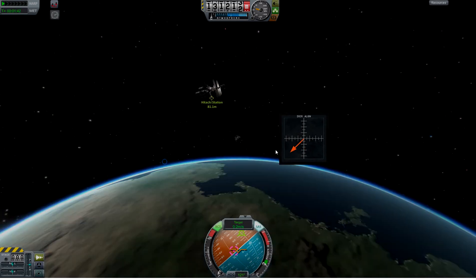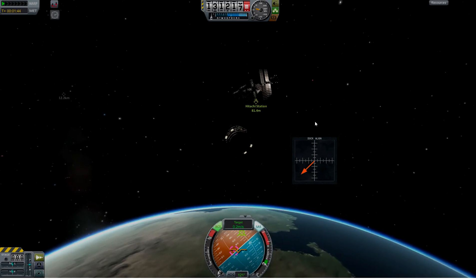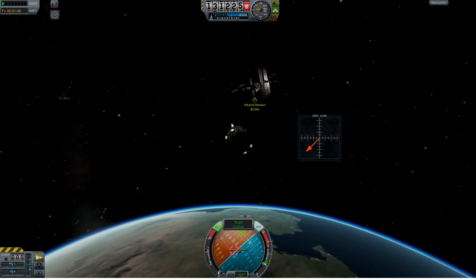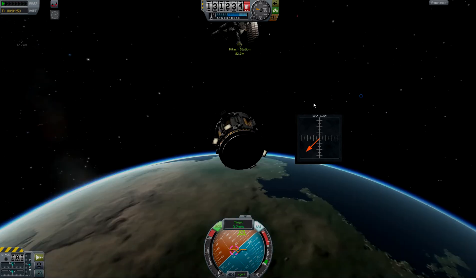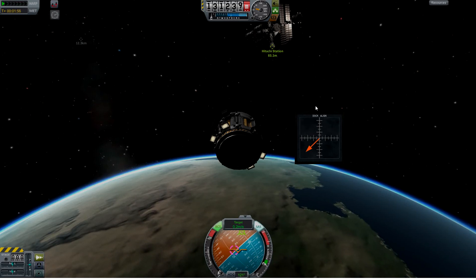I can drag it around and it will remember the last position I leave it in. The way to think about this is that the crosshair is the nose of your ship — it's looking out of this docking port. The orange line points towards the orientation I need to face in order to successfully dock.